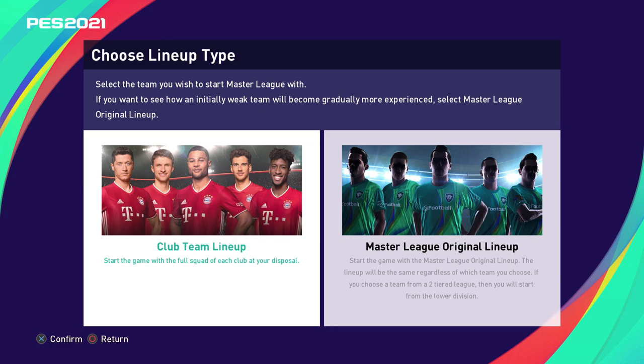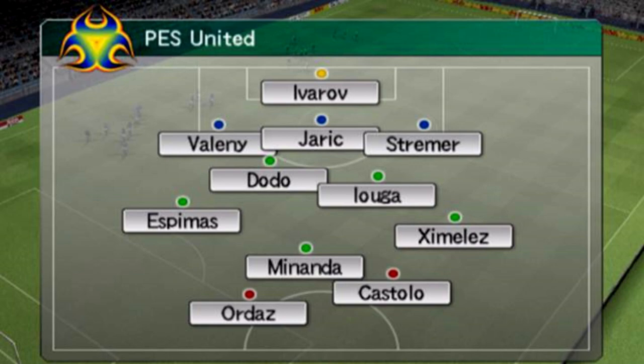In old versions of PES you didn't get a choice of who you start with — you could choose the team but not the actual lineup. In more modern versions you have a choice. In PES 2021 you can start with the club team lineup, meaning you get the actual players in that squad. For example, if you start with Man City you'd have Ederson, Kevin De Bruyne, etc. Alternatively, if you choose the Master League original lineup, no matter which team you pick you'll start with a squad of made-up players — basically a bunch of misfits.